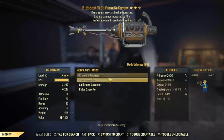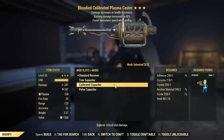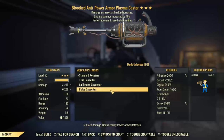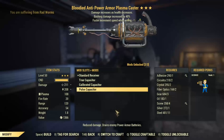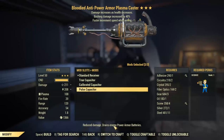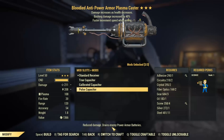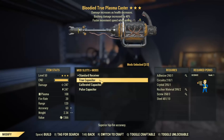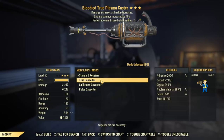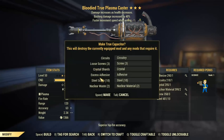For capacitors, you can get the True Capacitor, which increases your hipfire accuracy; the Kyrate Capacitor, which increases your critical shot damage; and the Pulse Capacitor, which reduces damage but drains enemy power armor batteries — and there are now power-armored enemies in the game. Still, I wouldn't recommend using the Pulse Capacitor at all. I would probably go for the True Capacitor, since this weapon fires kind of slowly, so you want as good accuracy as you can get.